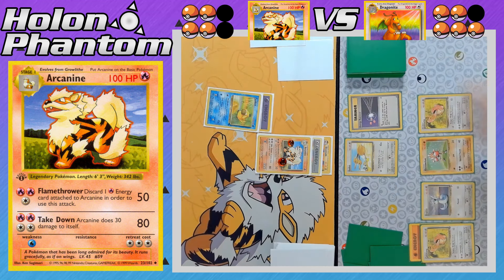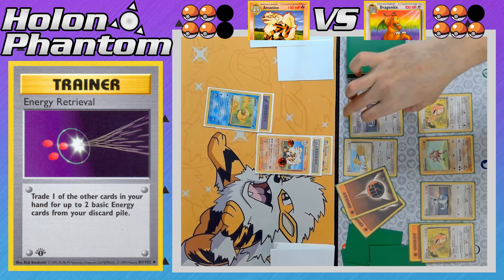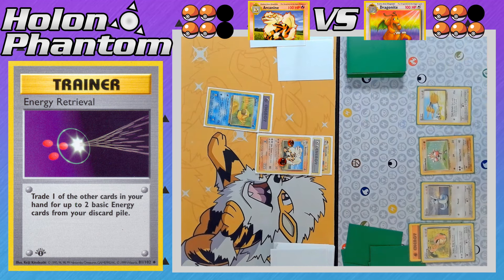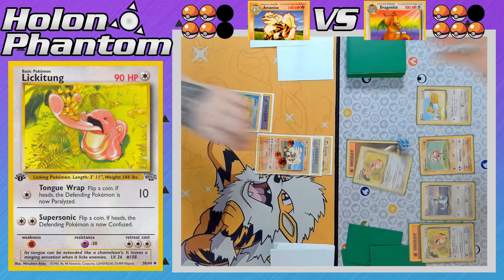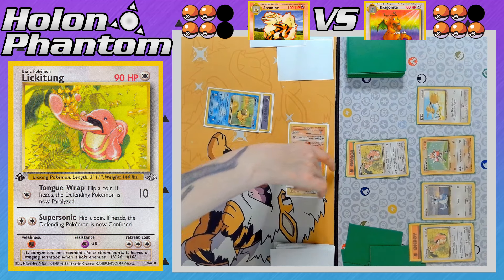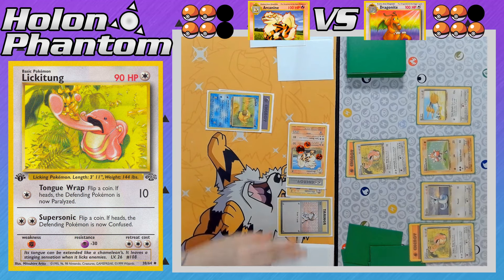Doduo comes back up into the active spot. A Lickitung comes down to the bench, followed by Energy Retrieval — discarding a Dratini from the hand to get back two discarded Fighting Energies. A Fighting Energy comes down to the new Lickitung, which comes into the active spot to attack with Tongue Wrap, hitting for 10 damage. The coin flip is Heads, meaning Arcanine is now paralyzed and cannot attack — buying the Dragonite side an extra turn.